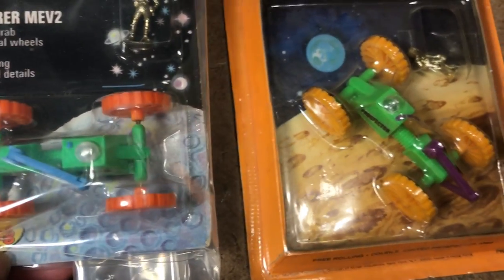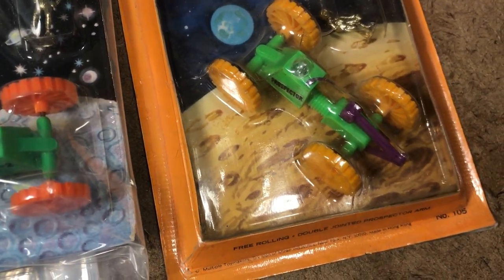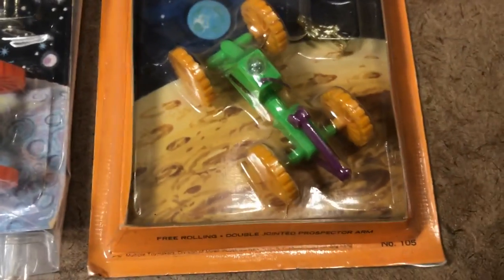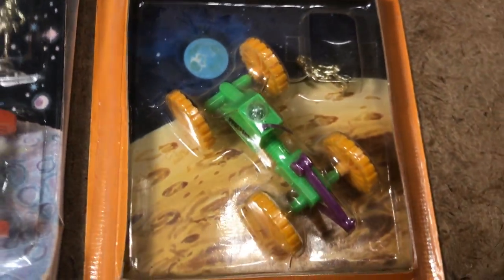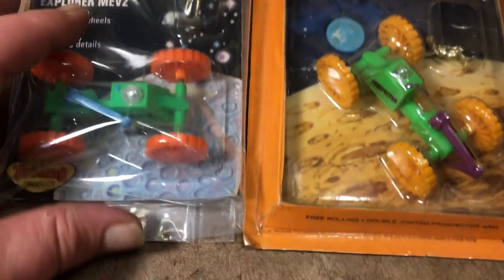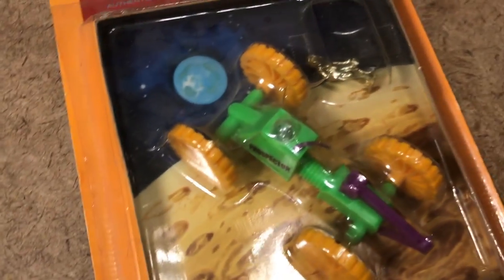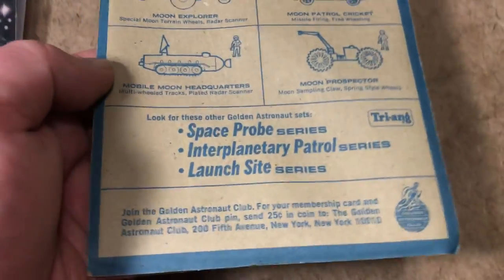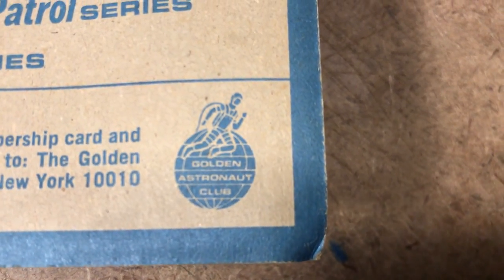Its wheels are orange. I'm not sure actually — I was going to say I think the yellow wheels are a later issue, but it has the FAU fake framing inside of the blister pack there. And it may simply be that the Golden Astronaut line got that color wheels and the SpaceX line — of course if you go in the back, these beautiful images and another Golden Astronaut Club seal.